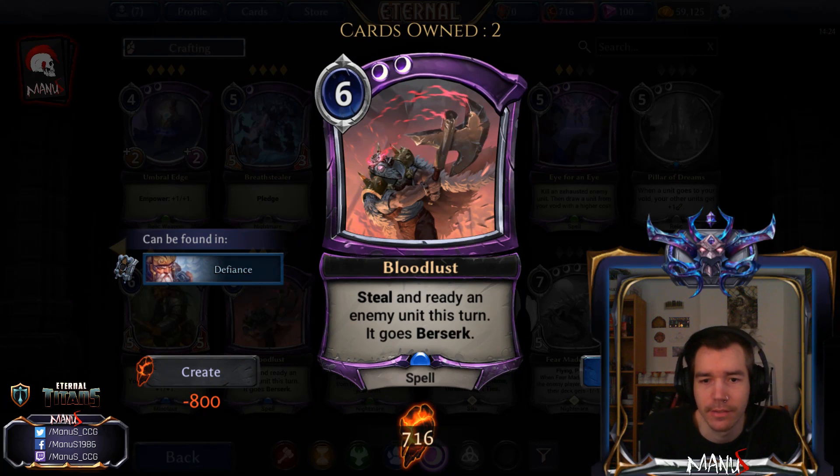Next we have Bloodlust, a 6-cost spell. You steal and ready an enemy unit this turn — it goes Berserk. So it's basically Madness that for twice the cost also gets you two attacks with their unit and then leaves their unit back with Reckless. This is way too expensive for this type of effect, because aggressive decks want this kind of effect and they don't want it for 6, even if it gives them Berserk. Unfortunately, pretty bad card in both formats.